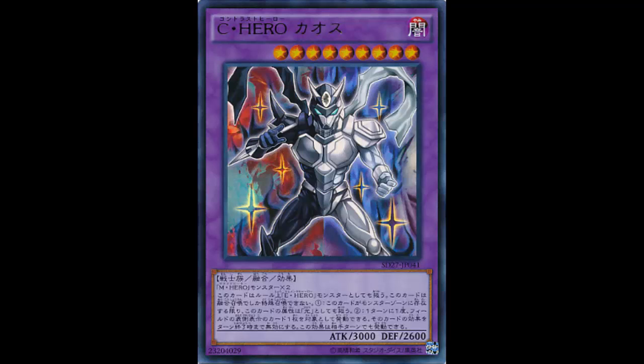He's level nine — keep that in mind, that's very important. He has 3000 attack and 2600 defense. He is a fusion between two Masked Hero monsters. His effect reads: this card is always treated as an Elemental Hero monster. Must be Fusion Summoned — it cannot be Special Summoned by other ways. While face-up on the field, this card is also Light attribute.